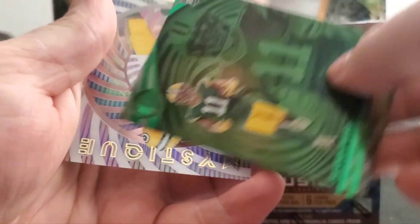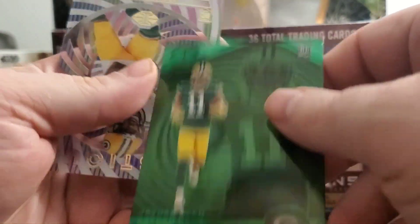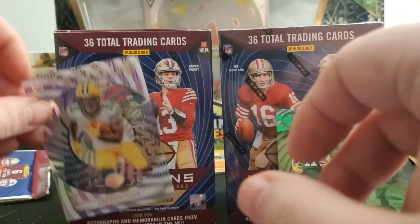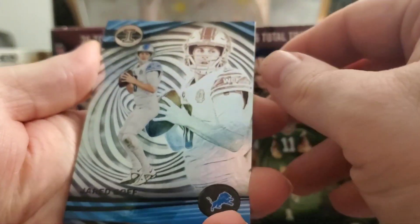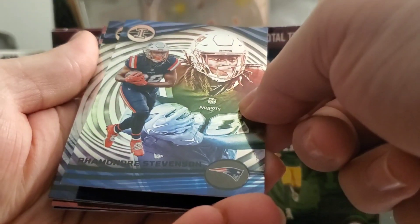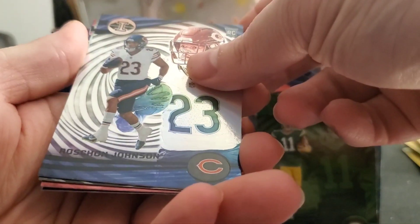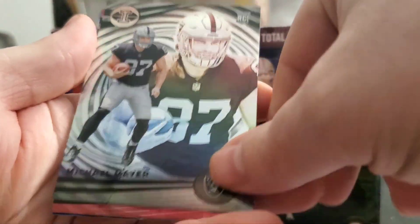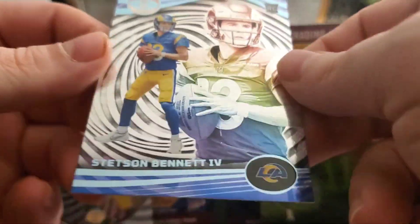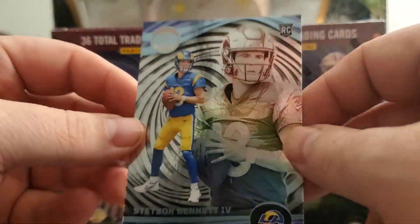Derrick Henry, a green Jaden Reed, and an acetate. Oh, Jaden Reed — I just like the way these look. So we got a green Jaden Reed and an acetate Jaden Reed. Pack two: the football season is over, it's left a little bit of a hole in my heart. We got Jared Goff, Stevenson, Roshan Johnson — I don't like how they're always mixed up and upside down. Michael Mayer, James Conner, and to finish it off a rookie card of Stetson Bennett — it's a cool card.